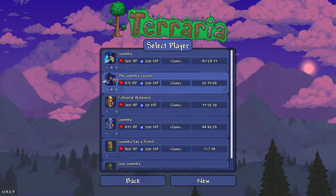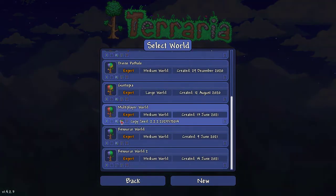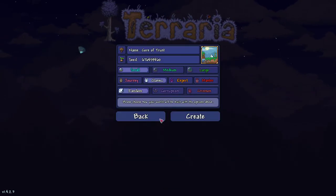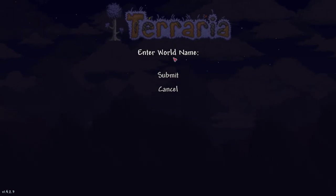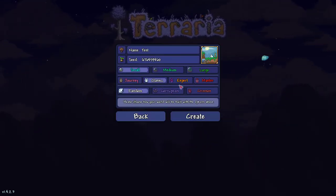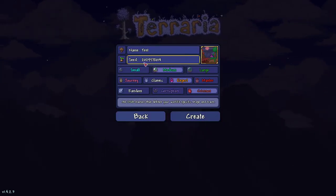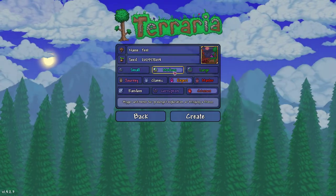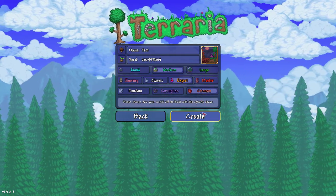First thing you do, you pick a character — it doesn't matter which one. Then copy this seed and input it: 2-0-2-9-5-7-8-0-1-4. You can name the world whatever you want; I'm just going to name it something like 'Testing World.' It has to be Medium, Expert, and Crimson World. Then press Create.